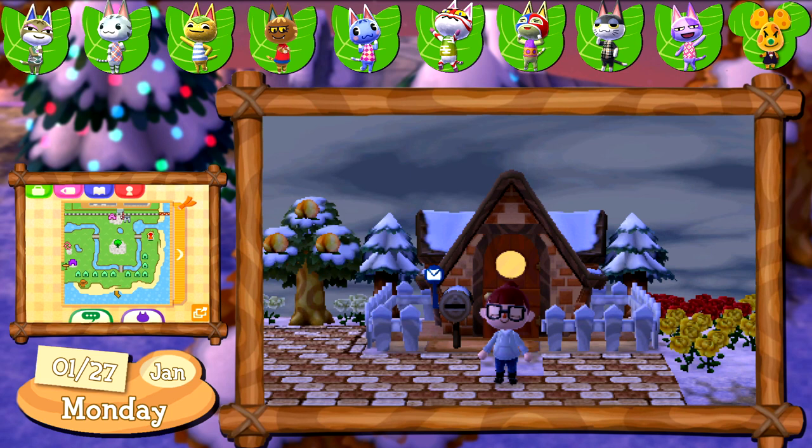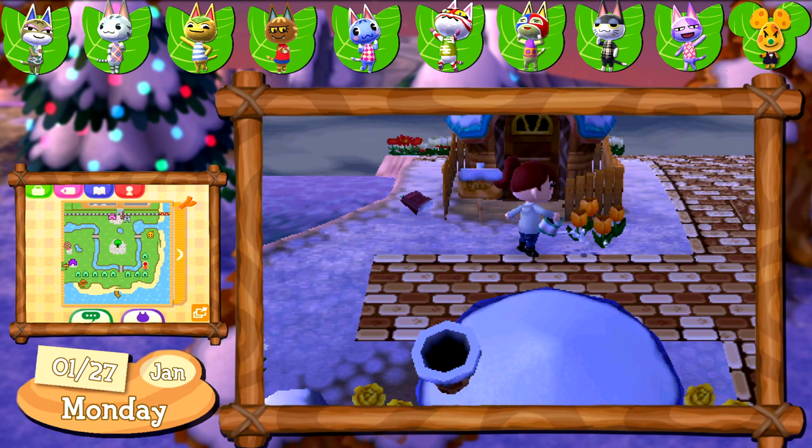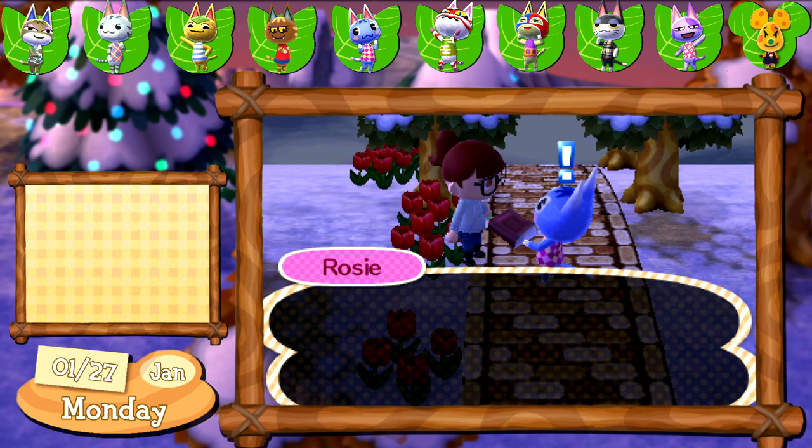It's a dark and gloomy day in Calico today — let's see if we can't make it a little bit brighter. I found a lost item near Cat's house so I was assuming it was hers, but it actually turned out to be Rosie's. She seemed really happy to get it back at least.